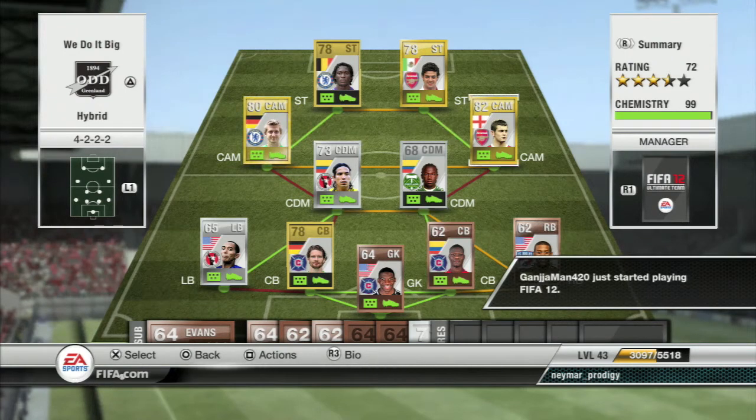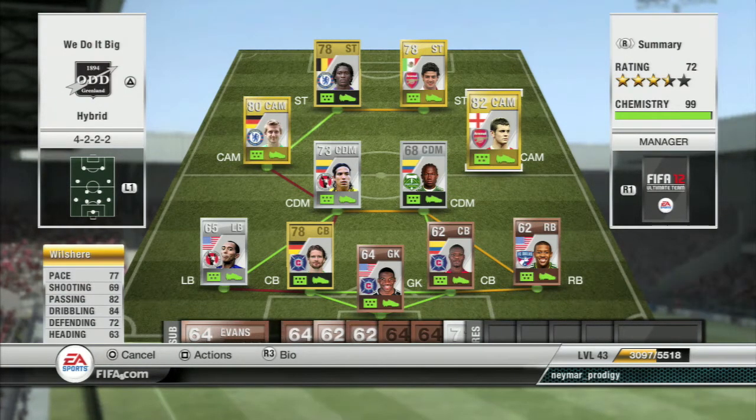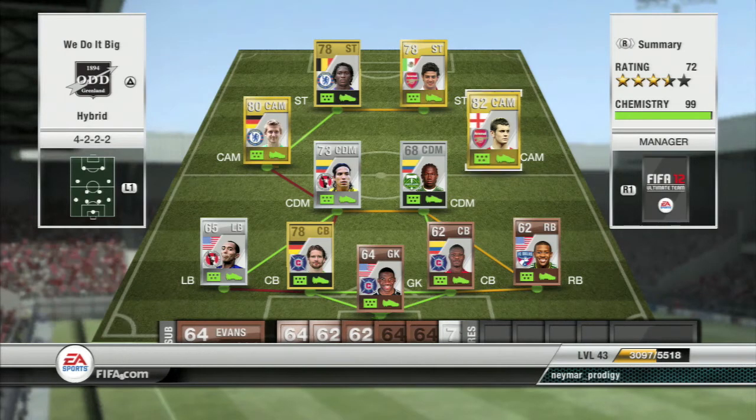Moving over to CAM, we got Jack Wilshere. Plays for Arsenal. 4-star skills. He has a high work rate, which I don't really like because he ends up defending too much for my liking.